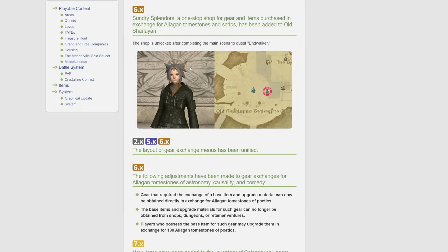A one-stop shop for gear and items purchased in exchange for Allagan tomestones and scripts called Sundry Splendors has been added to Old Sharlayan. The shop is unlocked after completing the main scenario quest Endwalker, and it's right by the Aetheryte. They do this in basically every expansion — for example in Crystarium in Shadowbringers there's a similar merchant right by the Aetheryte where you can get your Cryptlurker gear or any of the Poetics gear. Similarly, raid gear is available at the merchant. This one should have basically all the old gear and crafting/gathering stuff from Endwalker.